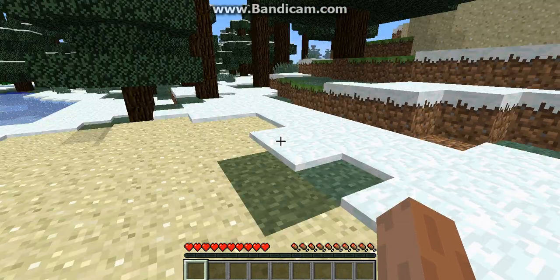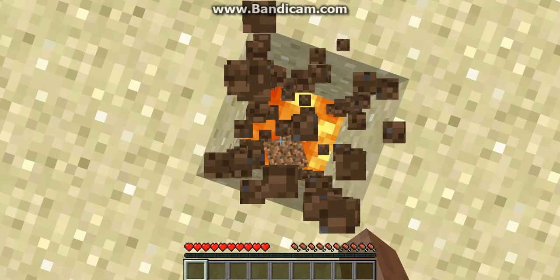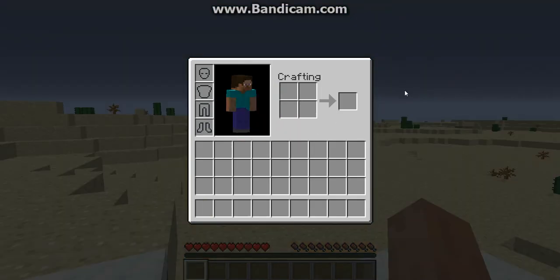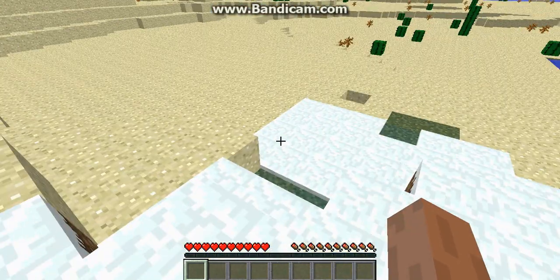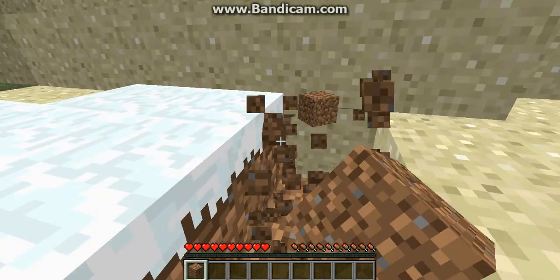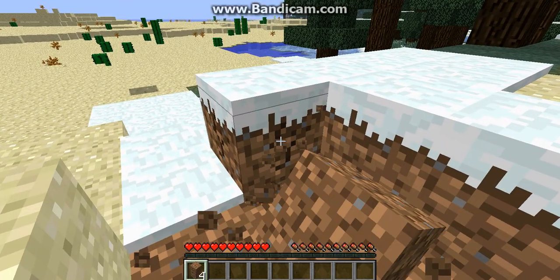Some people just go to a mountain and build a little cave where they dig a little hole in the wall. You don't really want to put a hole in the ground because it just doesn't look nice, and that might happen where you fall into lava.